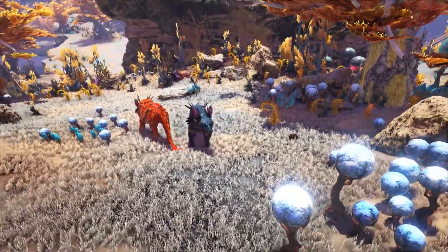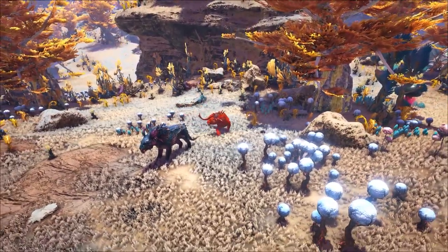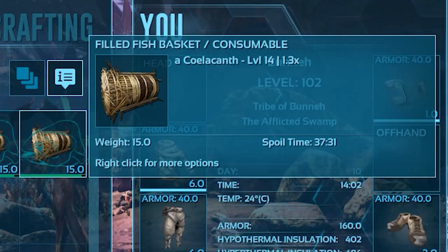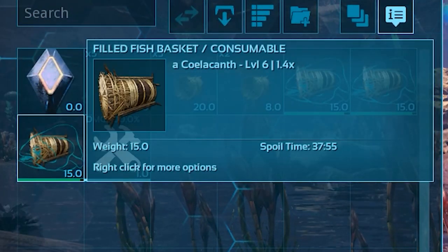Shadow Manes are passively fed like other creatures in Ark, however their food preference is certainly unique. Shadow Manes are fed fish baskets filled with fish that are over 0.5 plus in weight. The bigger the fish in the basket, the quicker it will tame and the higher the taming effectiveness will be.